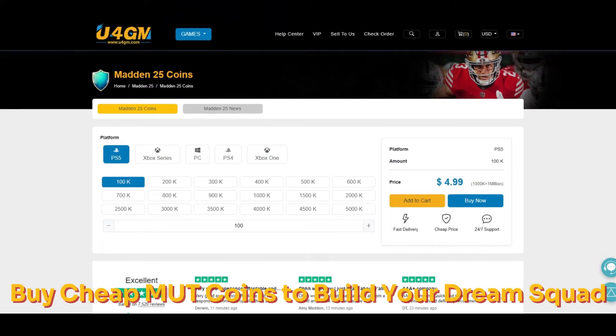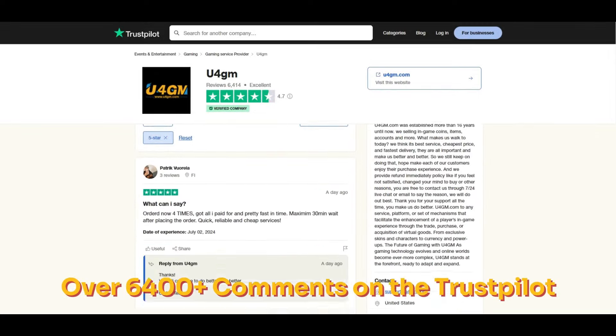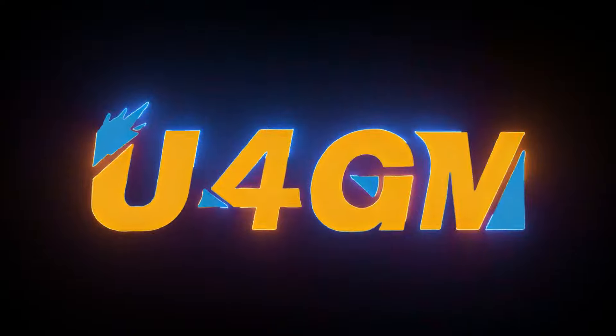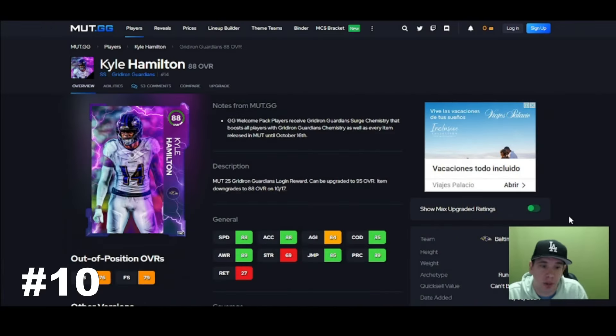u4gm.com — stop wasting your money, go use code CUTE right now to save your money. It's easy, fast, legit — link down below. Check out the video of me buying coins off this website. I'll show you step by step how I save my money, and now you can too. Top 10 safeties, straight to the point — didn't want to waste your time.